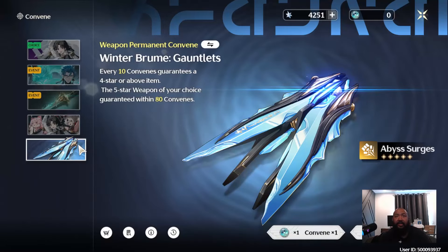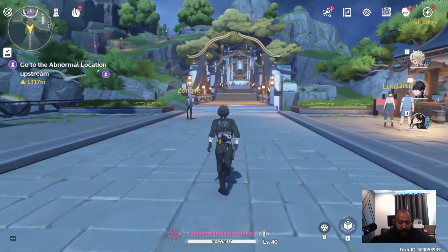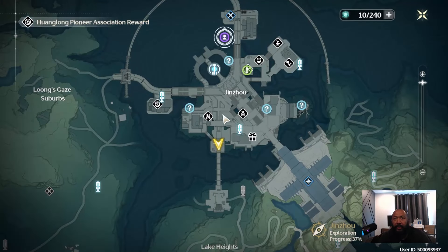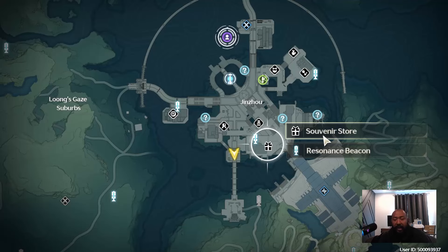There are a couple of things I want to show you to help you get some extra summons before you start tapping into your Astrite. When you go into town in Jean, there are two buildings. One is the Relic Merchant — you can find little squares floating around the world, and when you turn these in, this guy will give you a few summons, like two to four over time. Then there's the Souvenir Store, which is huge: as you open chests and do stuff in the world, you'll get slabs of wood that you can turn in to buy summons.